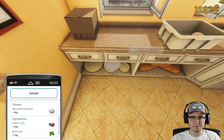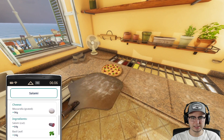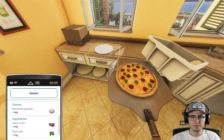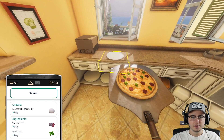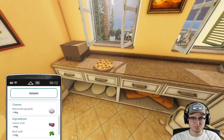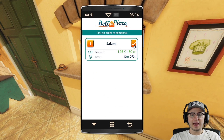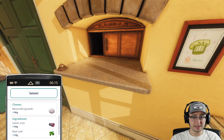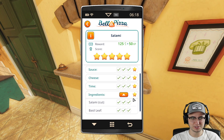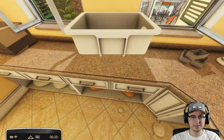We'll put that over there for the moment. We need a medium plate since we got a medium pizza — put that right there. Now grab the pizza peel, pick up the pizza. All we have to do is put it on the plate, put the peel away, and now if we pick up the plate we can serve it and collect our gorilla — our money — from that pizza.